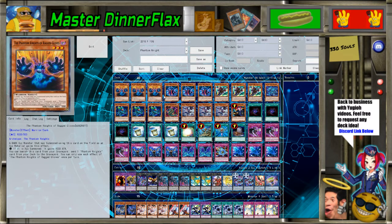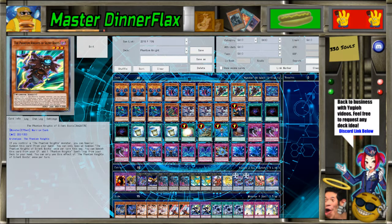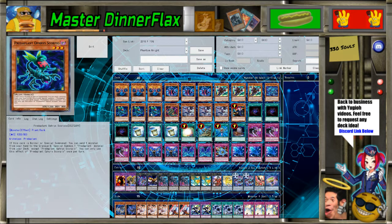Three of the famous three — you need to max out on these. These guys are the most powerful; they're your engine. Pretty much nothing else is your engine, it's just these three. I do play a Fragile Armor just because of the new link — it sends directly from deck so you can really use this guy well, and he's got a big attack stat.